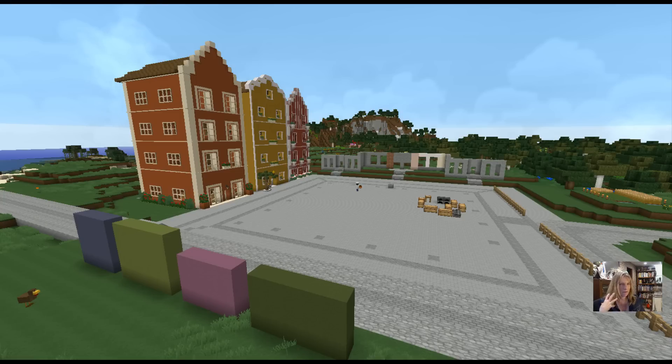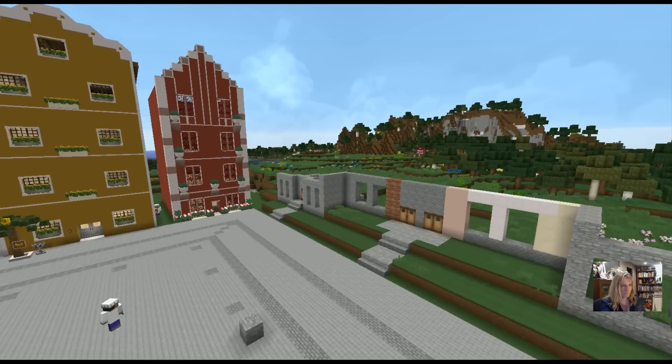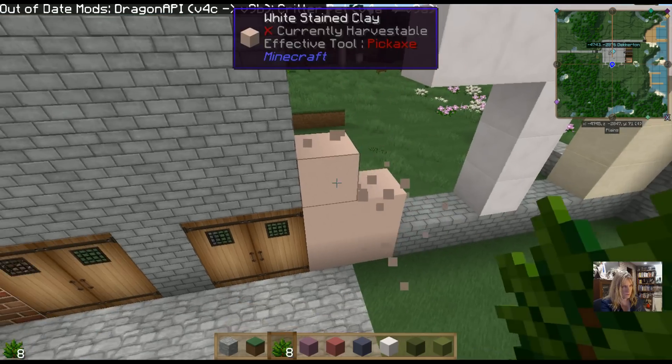I don't want the gray. I think I'm just going to go with white — and then we can use the sandstone and use color trim. I want it brighter. This is too plain. I don't want it — I like the brick, but that's just going to be too plain.